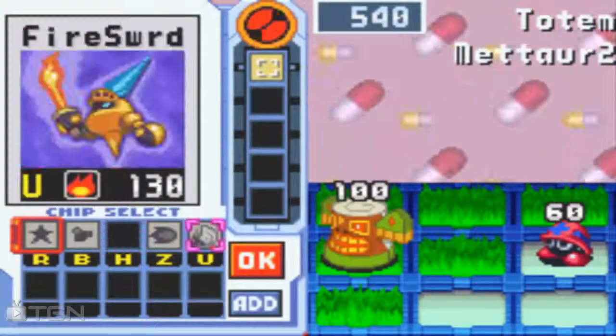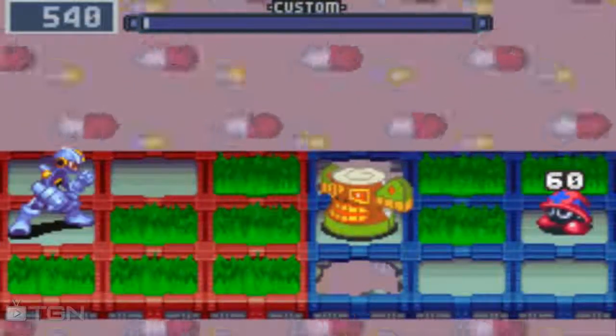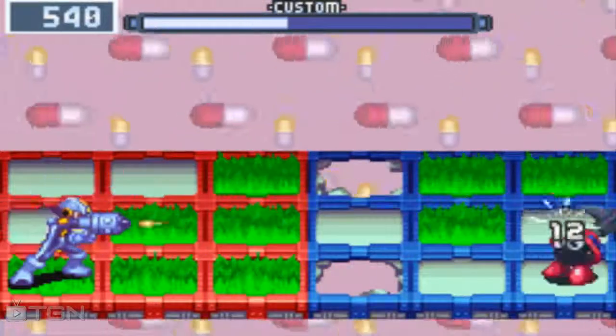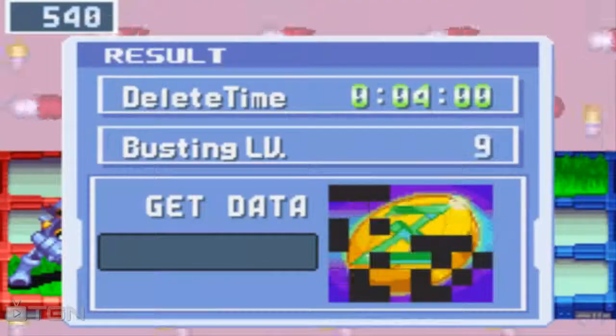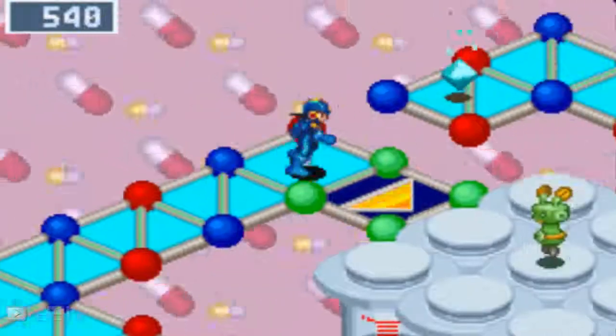Hey, Totem! We have this guy's chip already. I'm going to just kill him with Magnum. At the very least, enemies in the front row I can time pretty well with that, because you just do it and then smash them. That's nice. 300 zenies - not terrible. I was hoping for another Totem; would've been nice.